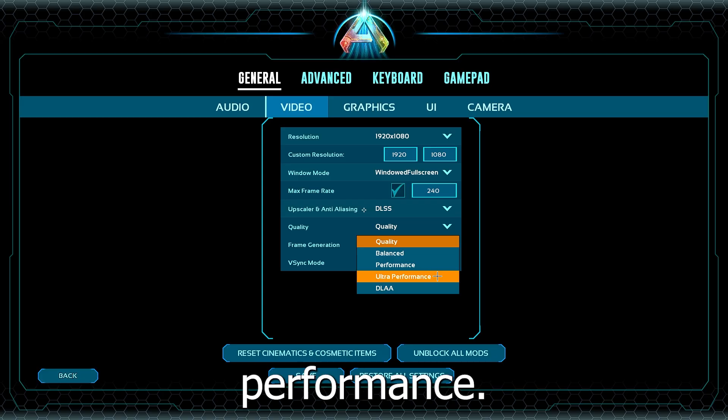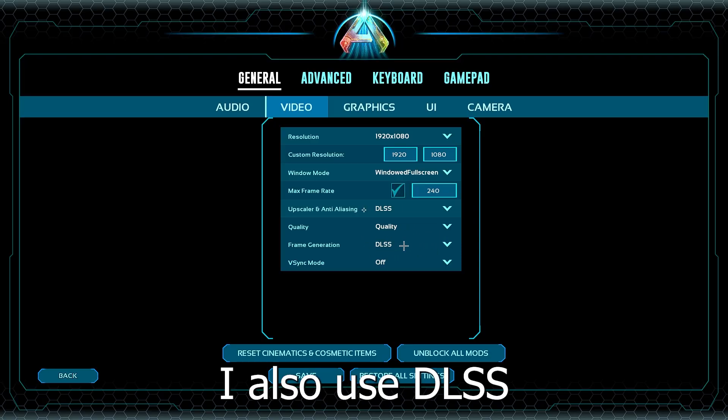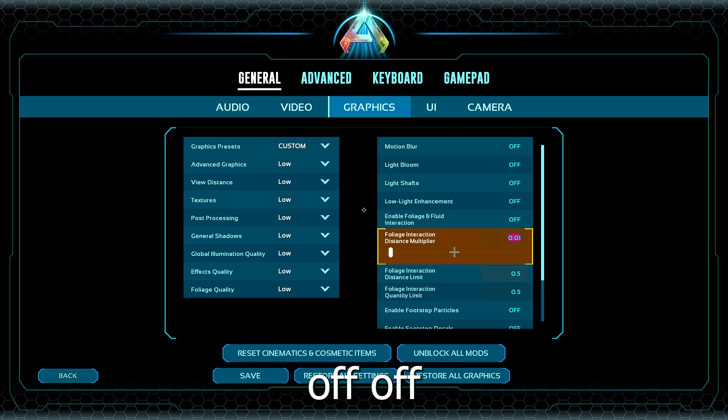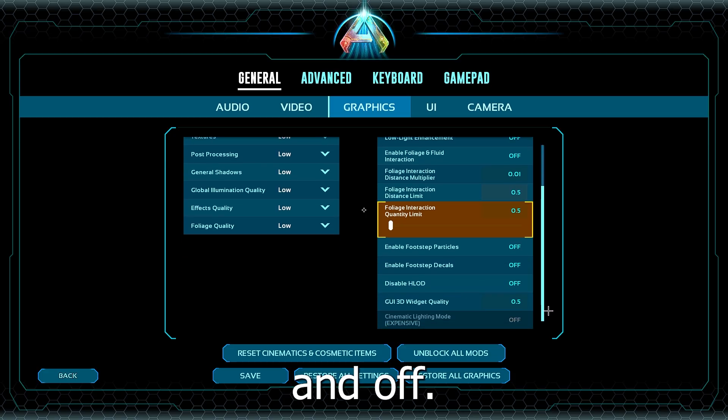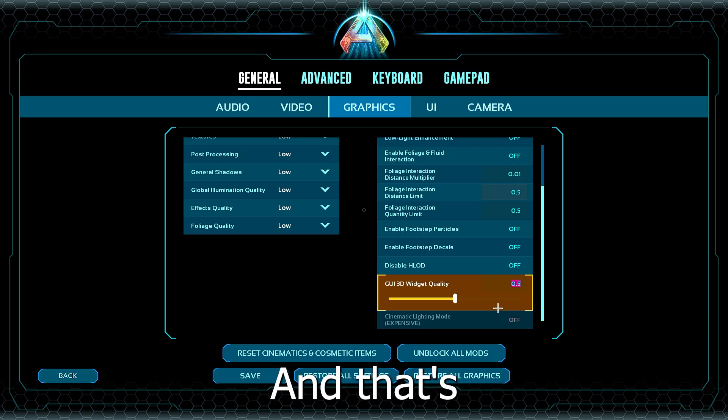If you go ultra performance, your game is super blurry - you don't see anything anymore, I don't recommend it. Quality, if you don't really miss the FPS, will make your game look nicer. I also use DLSS here - off. Now graphics: just everything low, off off off off off, and that's about it for graphics.